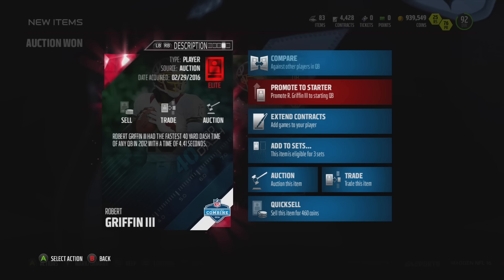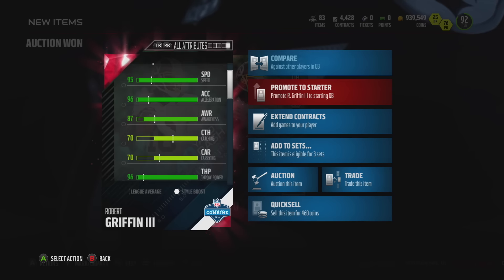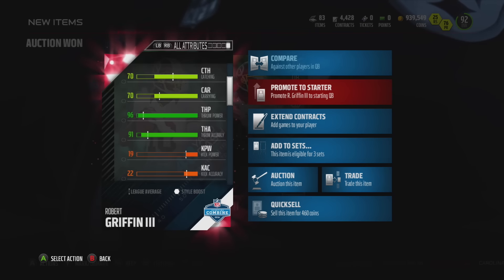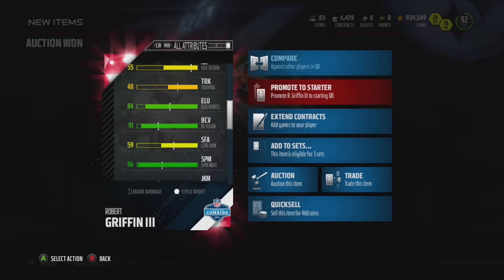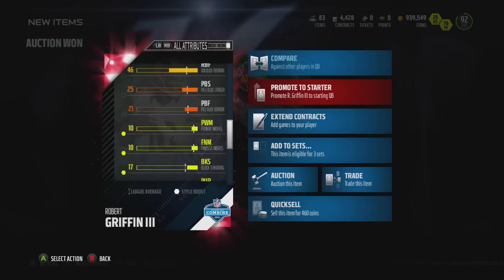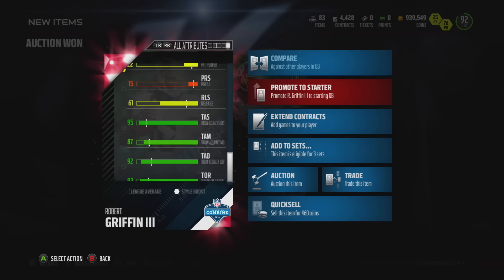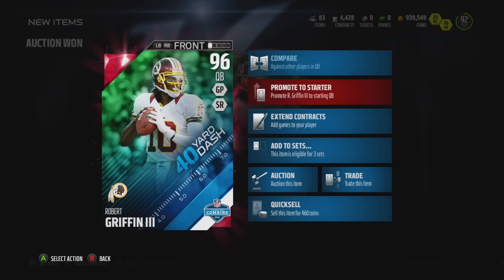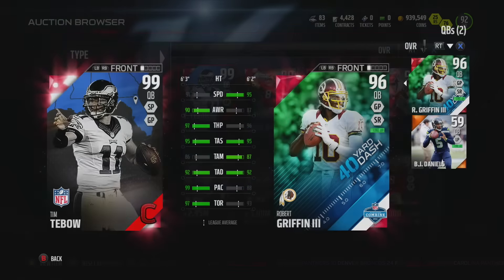For those of you that like a running quarterback, this card is pretty damn fast with 95 speed and 96 acceleration. The 96 throw power is pretty decent, but his running stats are pretty great. Obviously you have a lot of good things there — the carrying is not too much to worry about — but we've got to see how this guy stacks up against other quarterbacks.